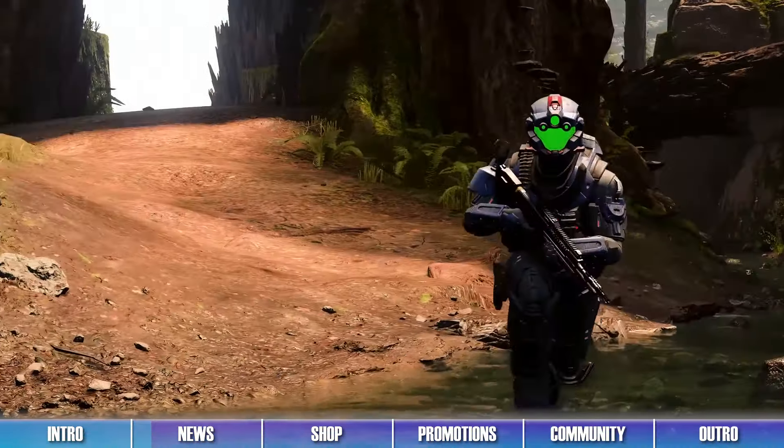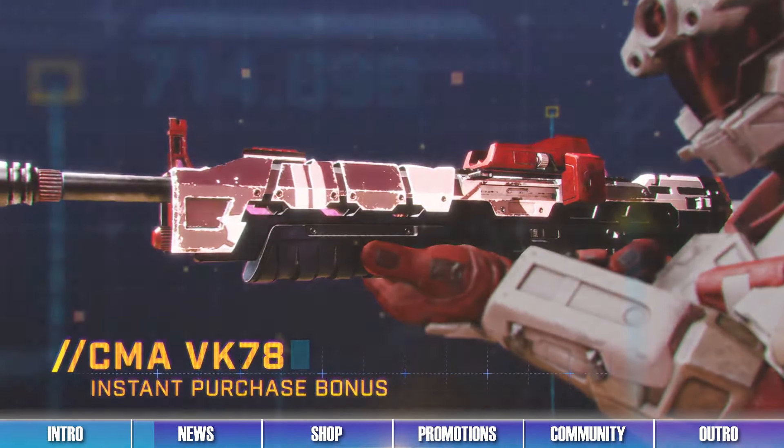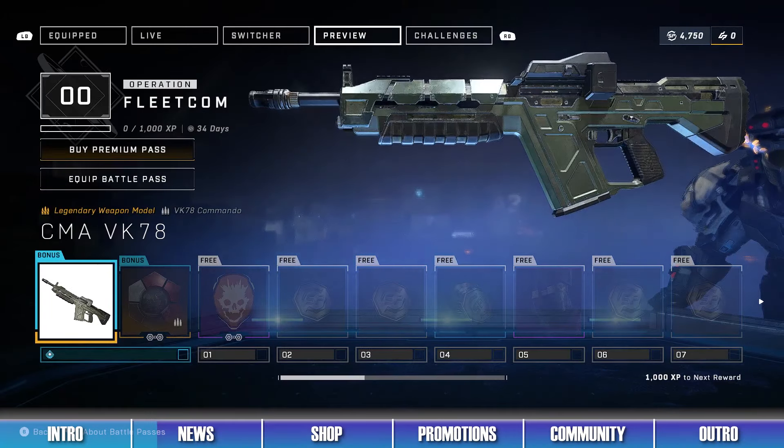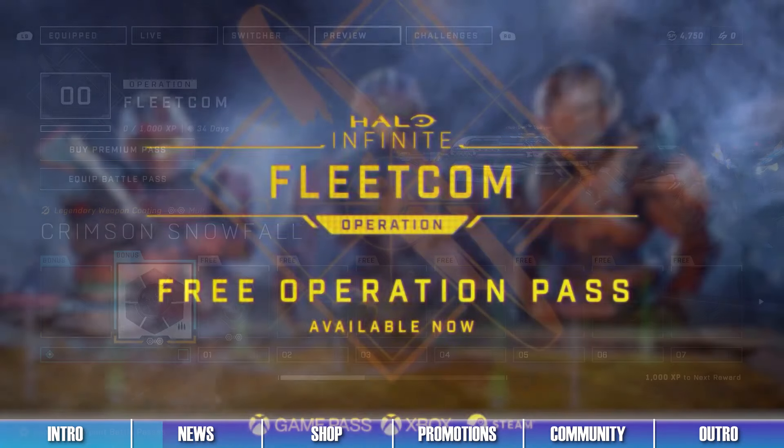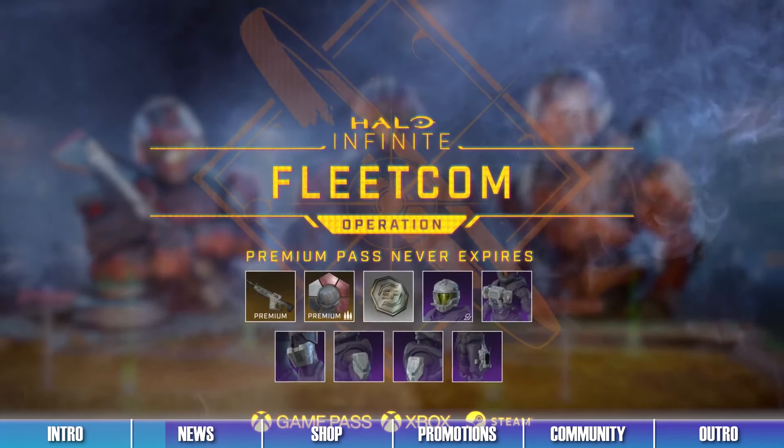Buying either of the Premium Pass options will also grant players the CMA VK-78 Commando weapon model and the Crimson Snowfall weapon coating, as well as making it so that the pass never expires.